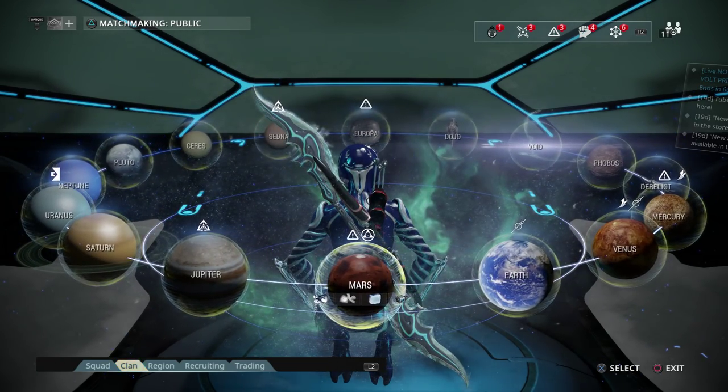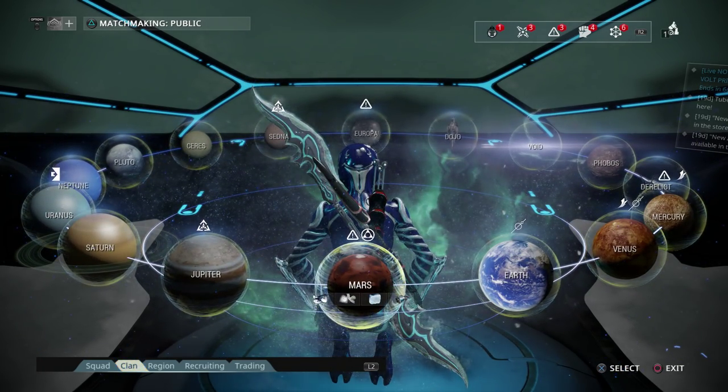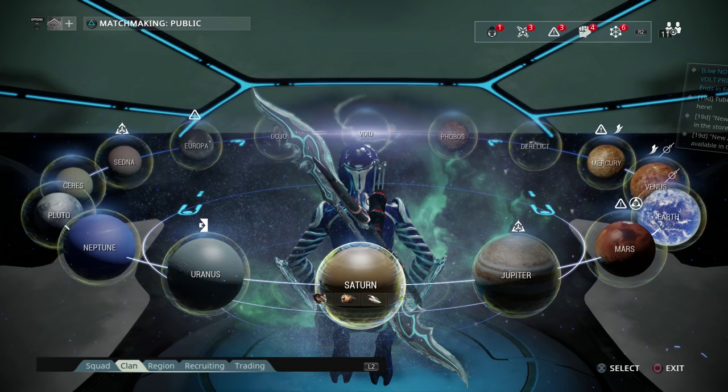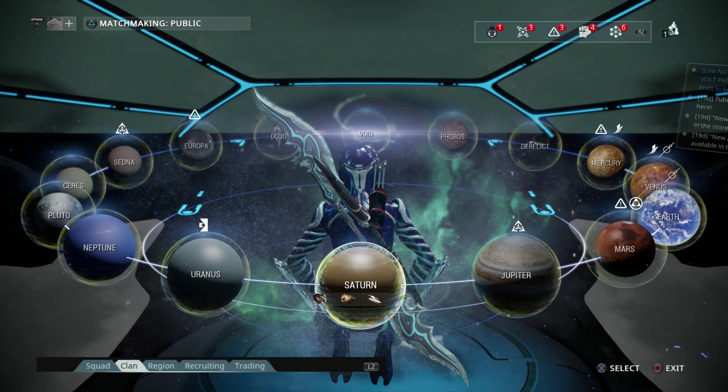From Mercury, if you go over to Mars, and then from Mars we head over to Saturn, and then from Saturn we go to Phobos, and then from Phobos we go to Europa, and then from Europa we go to Neptune, and then Pluto, and then Ceres.